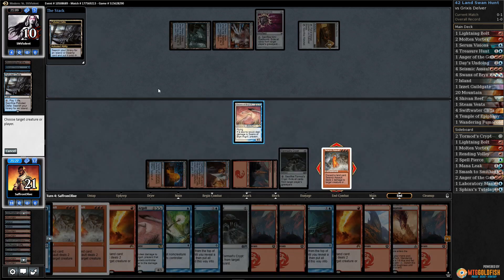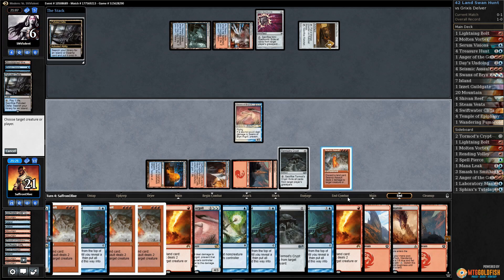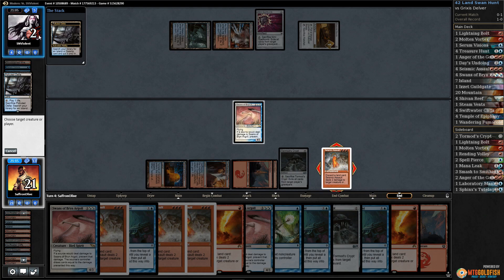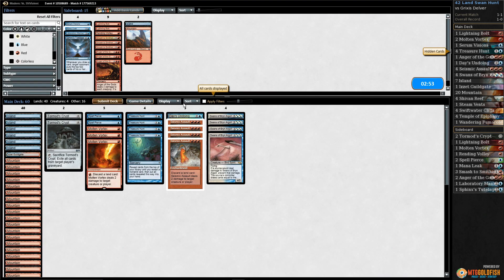Turn four kill — not bad. Opponent with their fetch cracking on the stack — opponent's down to six. That's the scary part of this deck: we can just win out of nowhere if we get Seismic Assault and Swans. The upside of playing so many lands — the old end phase kill. We'll take it. That was pretty sweet.